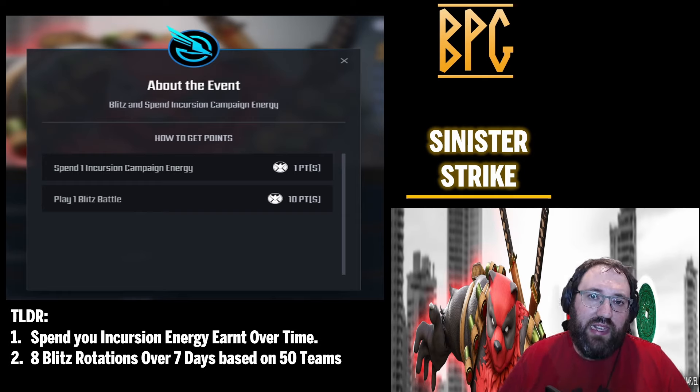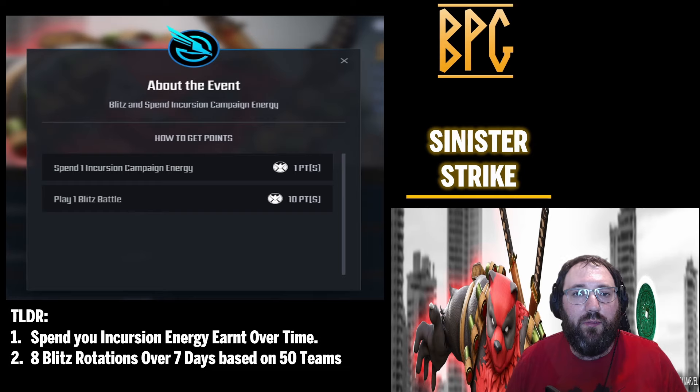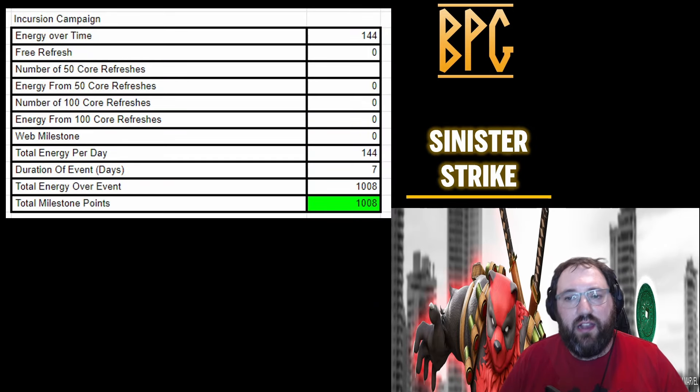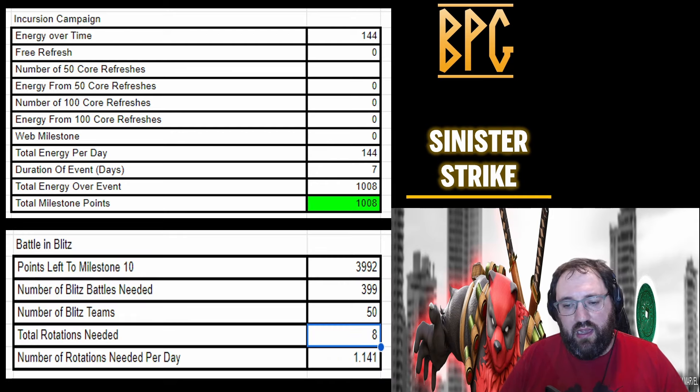It seems a very easy event now, and frankly if it hadn't changed it would have been a slog. Thank you Scopely for making that change — it does show that they listen to us as players and as envoys. You get 144 energy per day over time from your incursion campaign, giving you 1,008 points. That leaves 3,992 points to collect, which is basically eight blitz rotations — very simple and easy.